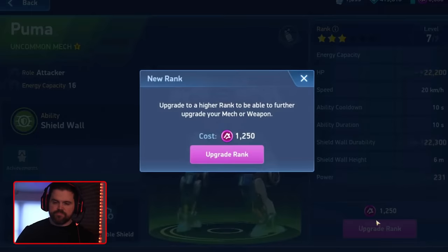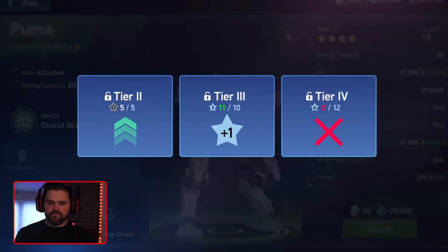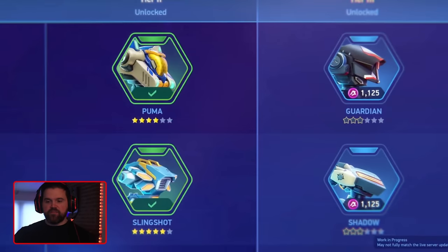To progress further you need to unlock tier four, which means acquiring maxing weapons in tier three and earning 12 stars there. An important thing to keep in mind: at this point, ranking up anything from tier two won't affect your progress anymore. I just wanted to back up and bring it to this screen because this was a good example to talk about my concerns.